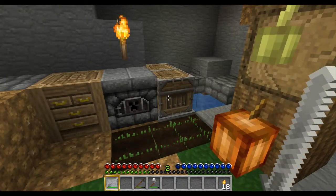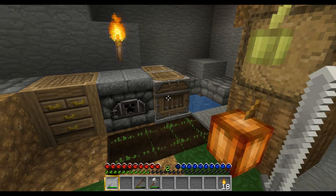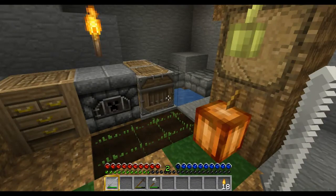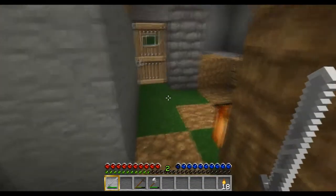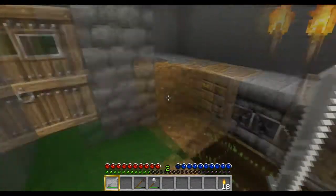We need to continue going down and see what we can find. I would like to go all the way down to a diamond layer because we're going to need to get some diamonds and, of course, other resources. The other goal is to maybe find a mineshaft, a temple, a village — something that has lots of resources in it.